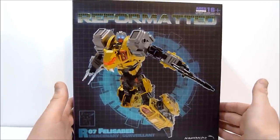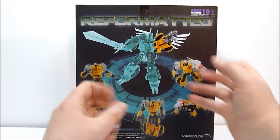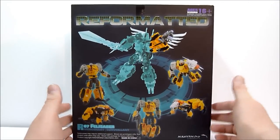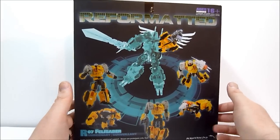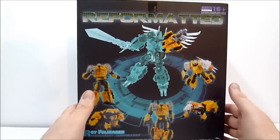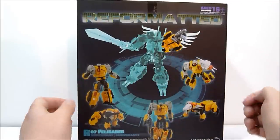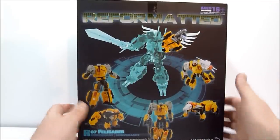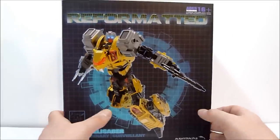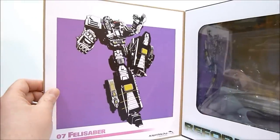Here is the box - the packaging is very nicely done as they always are. Even my wife said when I pulled this out of the mailing box, she asked if that was my new Transformer, and she said that's a really nice package. So somebody who could not care less about Transformers is at least admiring the packaging. On the back, you have an idea of what he looks like attached to Feral Rex. He's got some cool accessories which we'll get into. And there's the window box - when you open that up you can see a very nice image of Felisaber.